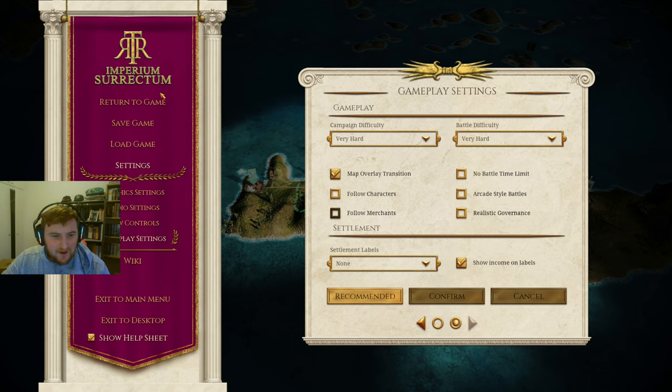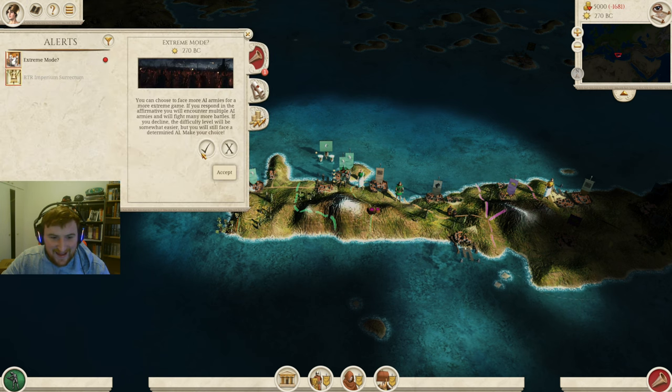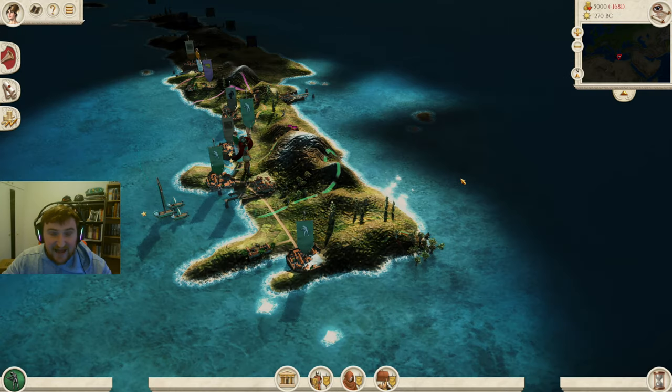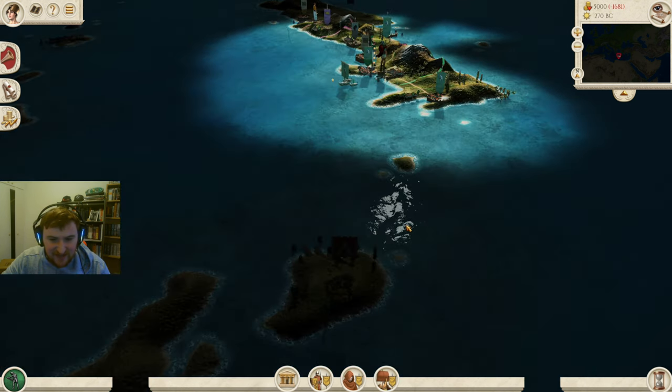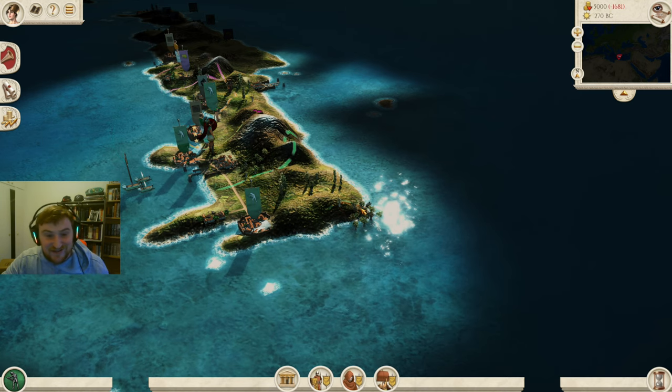And here we go — very hard, very hard, and let's click that extreme mode button right away. Let's get going. Starting as Kaidonia, we have a couple of challenges. We do actually border Sparta over here — that border is put in there to encourage the AI to do naval invasions, so we've just got to hope the AI doesn't come and invade our lands early on.